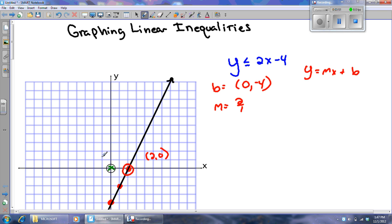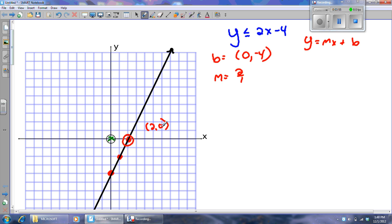I'm betting there are some other points — lots of other points — that will make this inequality true. Normally I'll plug (0, 0) in, but just for this example, I'm going to pick the point (8, 3). Watch what happens when I plug (8, 3) in: 3 is less than or equal to 2 times 8 minus 4, which gives 3 is less than or equal to 16 minus 4, so 3 is less than or equal to 12. Is that true? Of course it is. If I pick any point underneath or to the right of this line, I'm going to get a true statement.